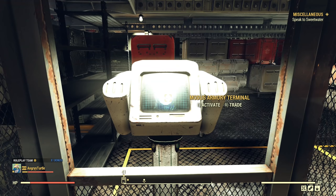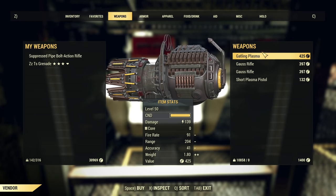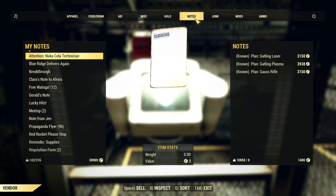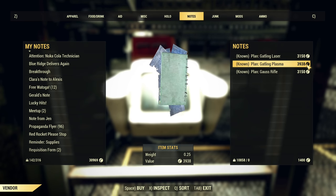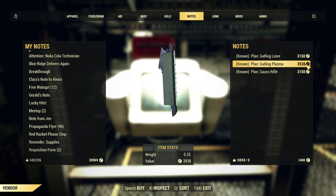After you unlock access to the Armored Terminal, you will find both the standard Gatling Plasma weapon that can be purchased directly and plans. Under notes you can see Gatling Plasma. It will cost you about 4k caps, and that's with really high charisma. If you don't have really high charisma it will be even more expensive.